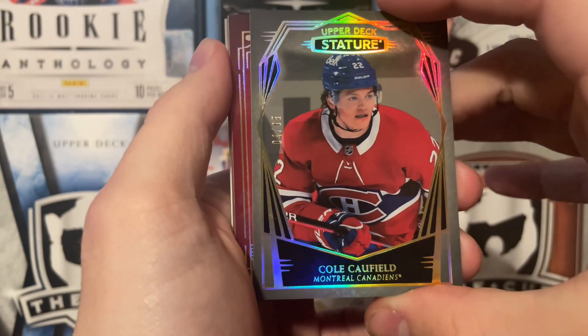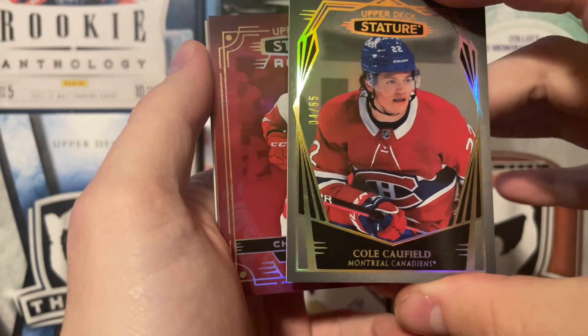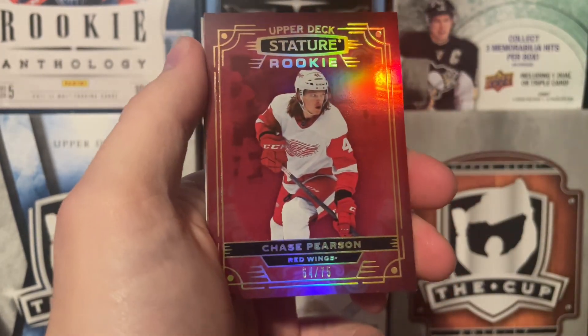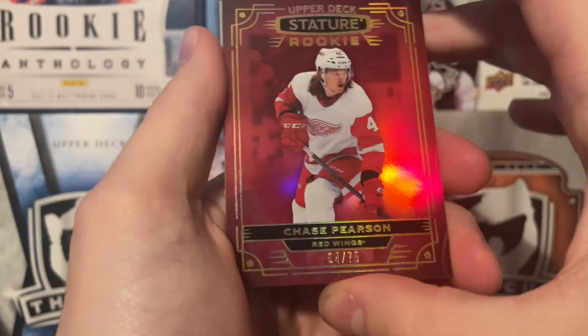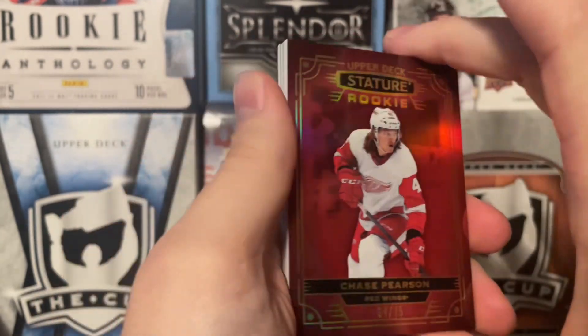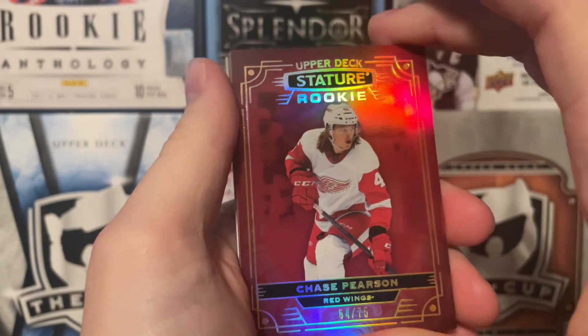And we have our first color variant here. It's not numbered unless it's down on the bottom, which it is. I seem to be getting this guy all the time — Chase Pearson, base rookie parallel, number 64 of 75. Decent color match there. We have four more cards left.